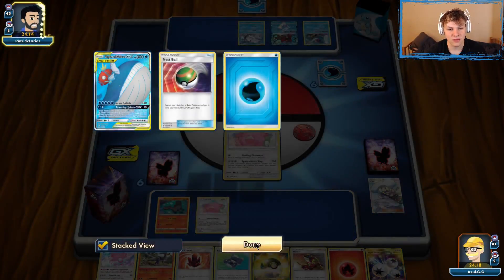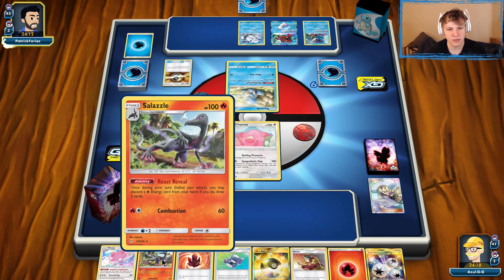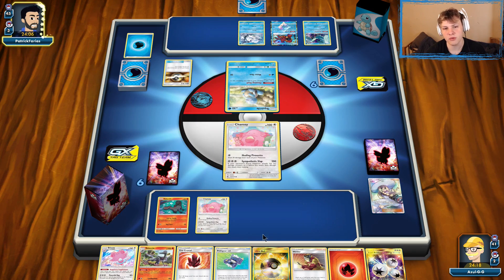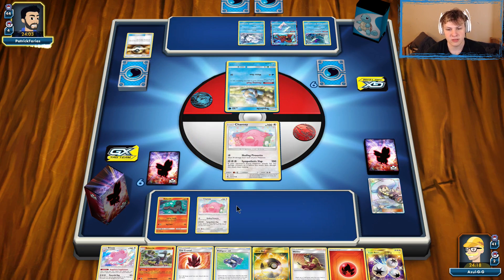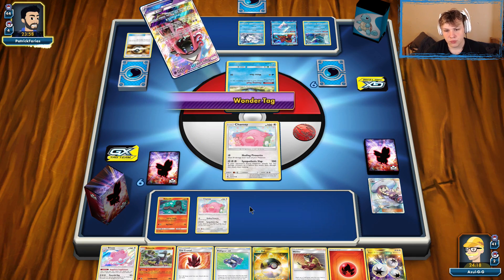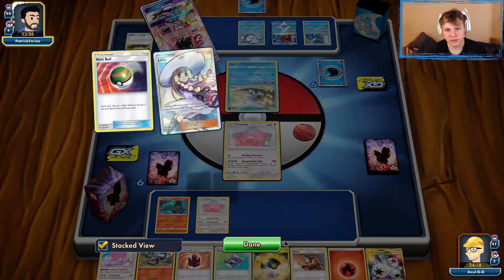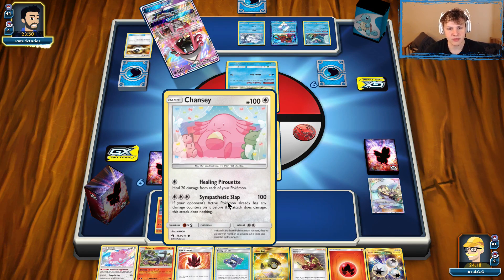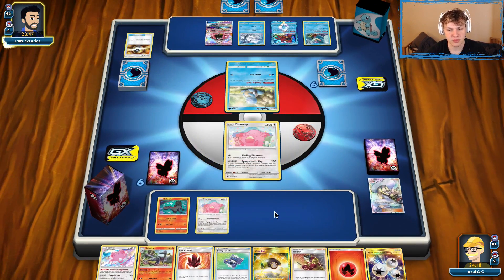We need to make sure we keep stuff evolved. Chansey has 100 HP. We can also put Mew in play at some point since we'll have Victini plus Salazzle on the bench — two prizes for our opponent. We'll definitely want to get Mew down to protect our bench. We'll see how the prize trade plays out, but Mew on the bench sounds pretty good.